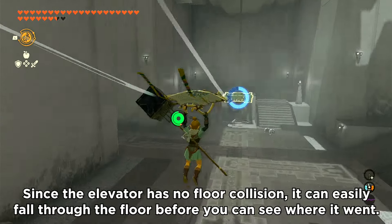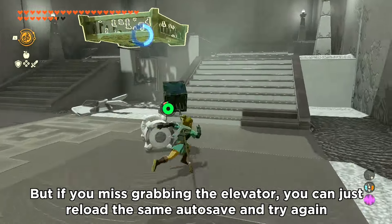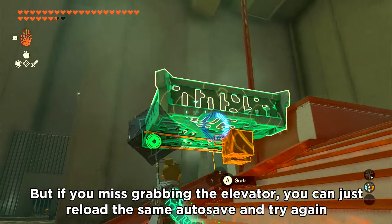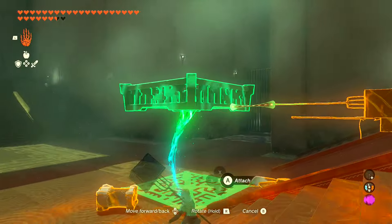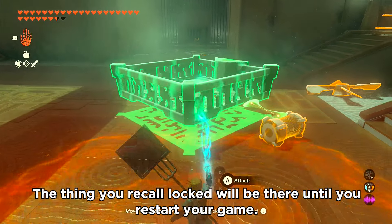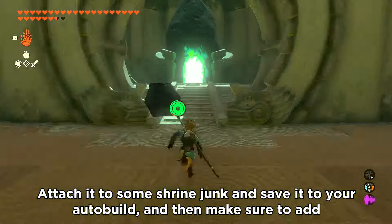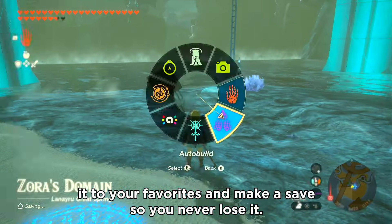Since the elevator has no floor collision, it can easily fall through the floor before you can see where it went. But if you miss grabbing the elevator, you can just reload the same autosave and try again as many times as you need to. The thing you've Recall locked will be there until you restart your game. Attach it to some shrine junk and save it to your auto build, then make sure to add it as your favorite and save so you never lose it.